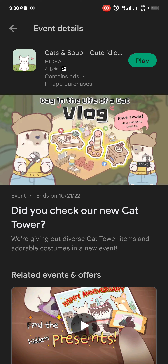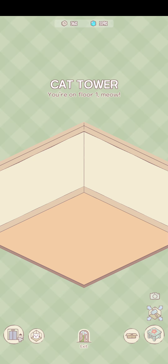To access the cat tower, Hedea added a new button in the lower right of the screen. Tap that button and you're inside the cat tower, where you can place your cats and furniture.